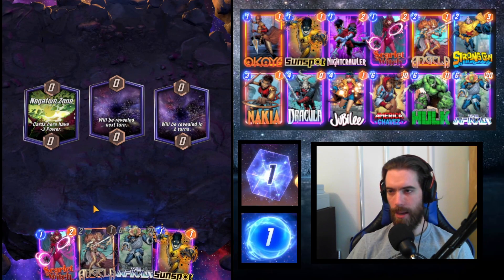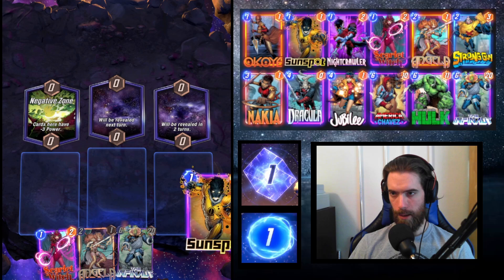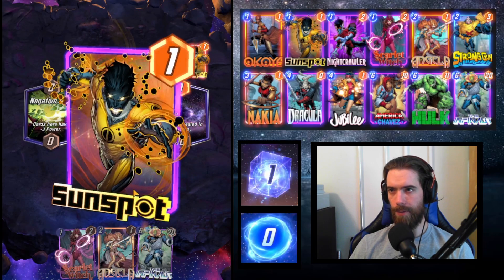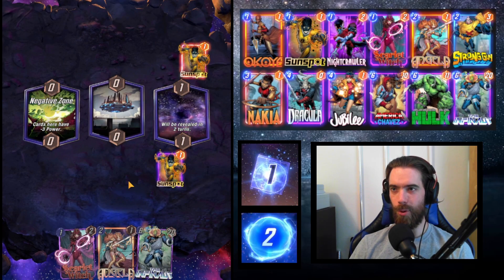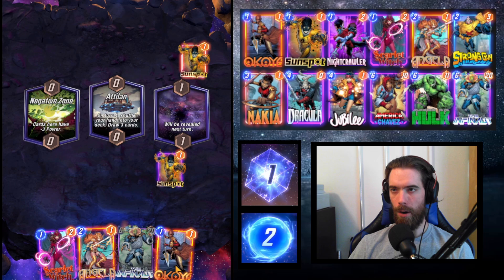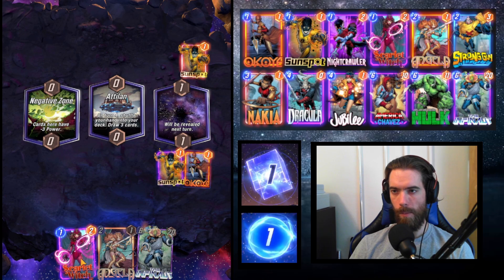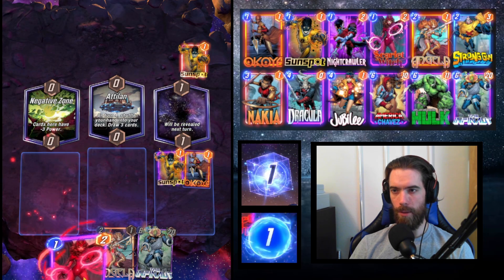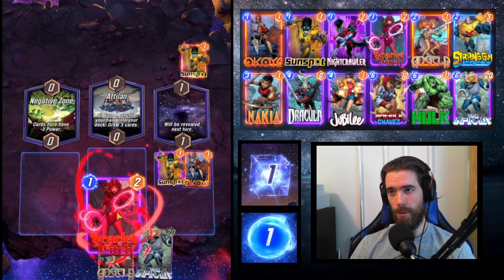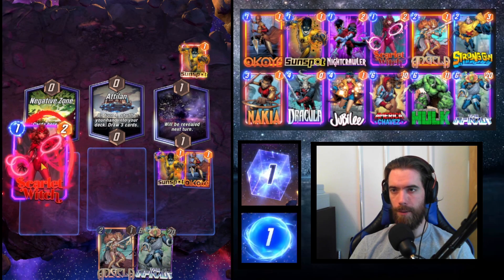We have the deck list above and timestamps below. In this first game we see Negative Zone, and with the Infinaut in hand we can fight through its debuff. Our opponent has a pair of Sunspots. Atalan is interesting — on turn four, shuffle your hand into your deck and draw three cards. Okoye loves this since we get access to buffed cards. We consider Scarlet Witching the Negative Zone, but we're depleting our hand size early.